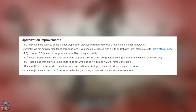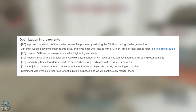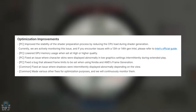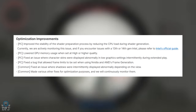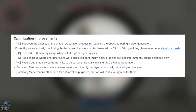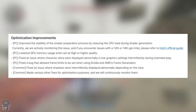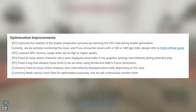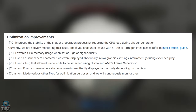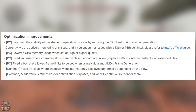For PC optimization, they've improved the stability of the shader preparation process by reducing CPU load during shader generation. If you've encountered issues with 13th or 14th gen Intel, a link is provided in the patch notes. They've also lowered GPU memory usage when set at high or higher quality, fixed an issue where character skins were displayed abnormally in low graphic settings during extended play, fixed a bug that allowed frame limits to be set when using Nvidia and AMD frame generation, and fixed an issue where shadows were intermittently displayed abnormally depending on the view.